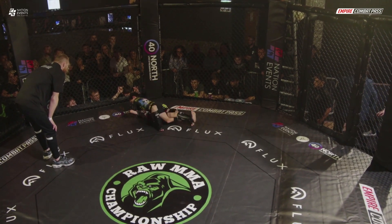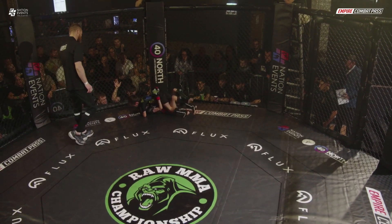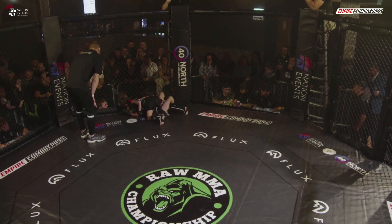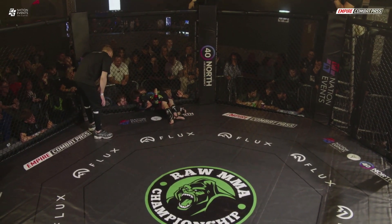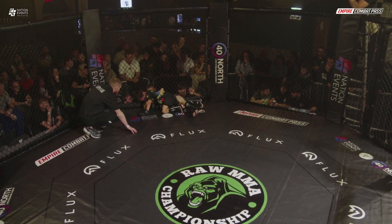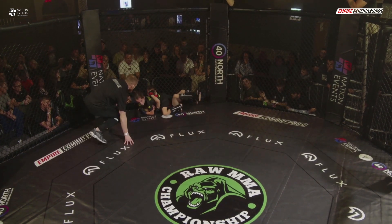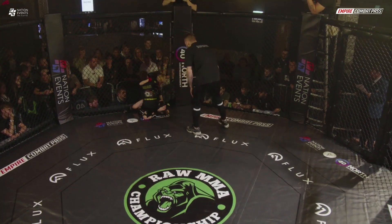Back into a half guard. Roman's looking to advance that position — he wants that mount. Eden's doing well defensively, keeping hold of that leg. Roman's worked him towards the cage. He's got hold of the head there. It's got to be an arming choke — only arming chokes allowed. Got to use that just to maintain his position. Great round for Roman here.